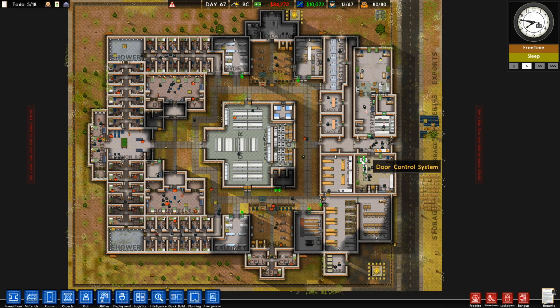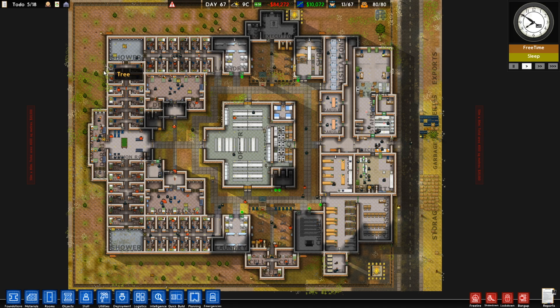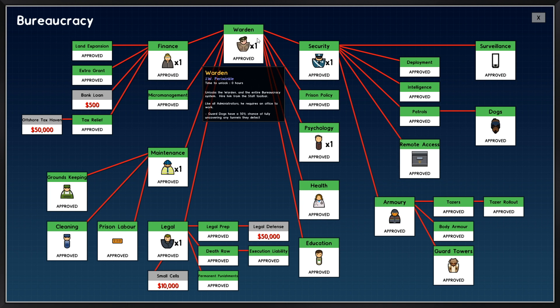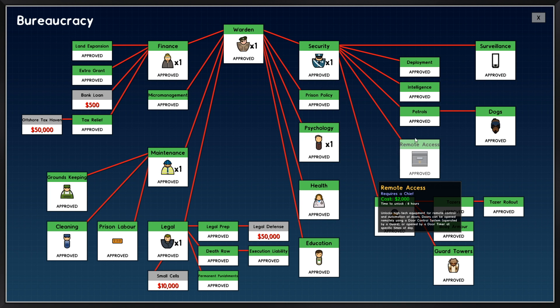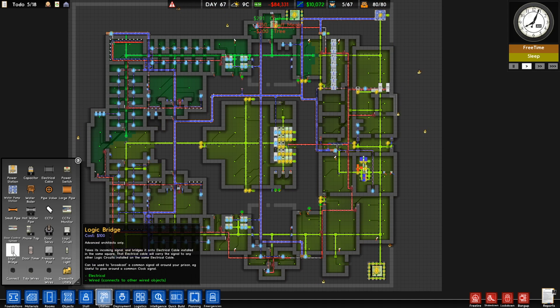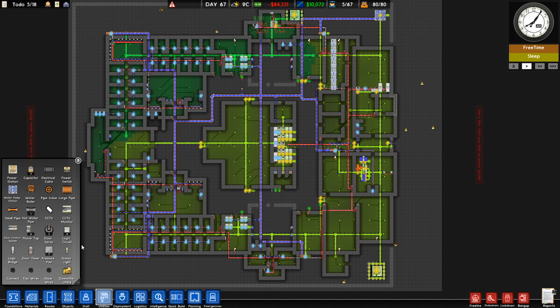So let's talk about what you're going to need in order to start automating your prison. The main thing is remote access — get your warden, then security, then remote access. Easy peasy. And that will unlock pretty much just these two rows in the utilities tab.